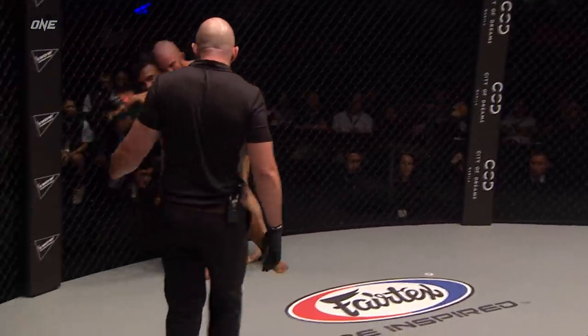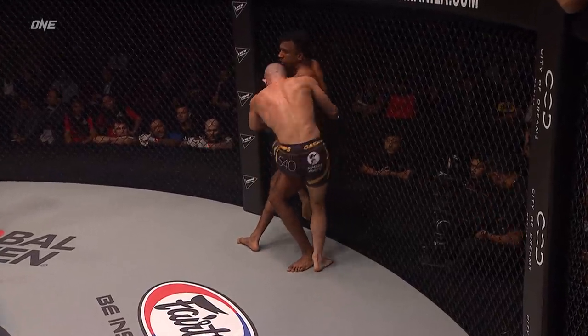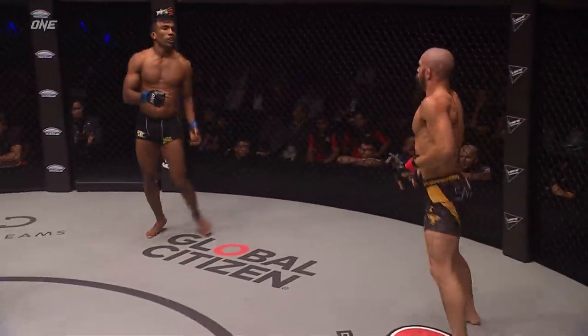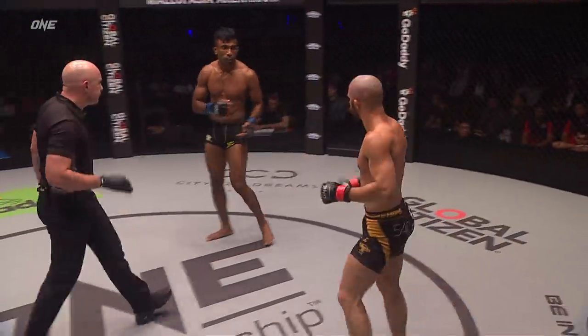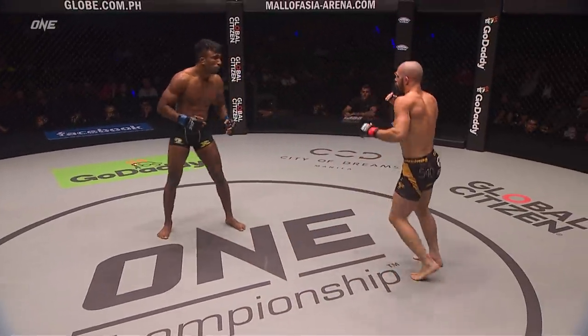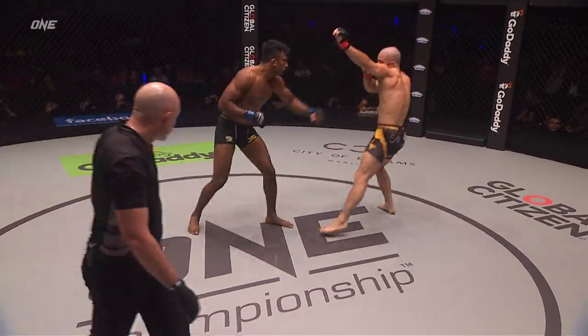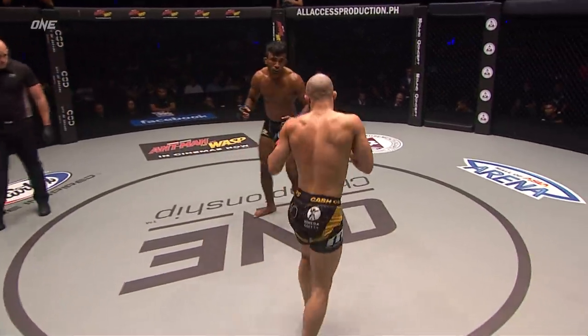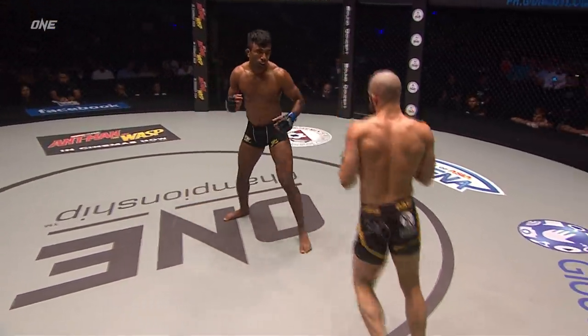And Raju back to his feet again. Tonin hooks the leg — Tonin's trying to take the back. Raju keeps his back pressed up against the cage and he's able to circle out again. Another moral victory, winning over portions of the crowd here in Manila for his amazing ability to constantly get back to his feet.